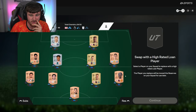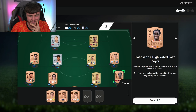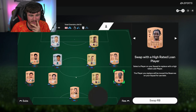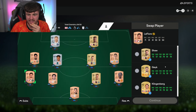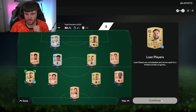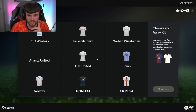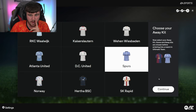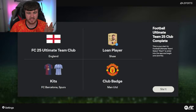Let's have a look at our brand new starter team. I'm a bad United fan - I don't even know what that is. We got a United player in there. We're going to swap out the floor and bring in Luke Shaw. For kits, FC Barcelona will discard for 500 coins, Spurs will discard for 500 coins, and the badge is obviously Man United - that makes a lot of sense.